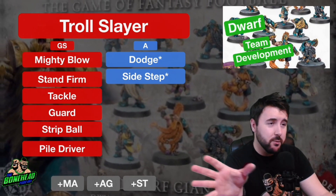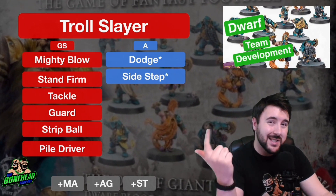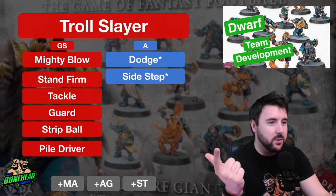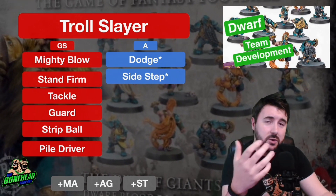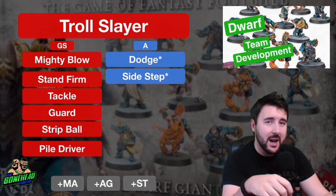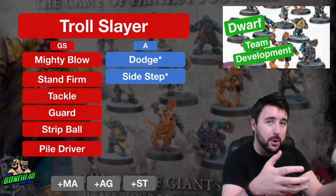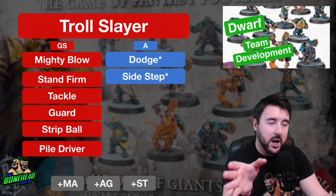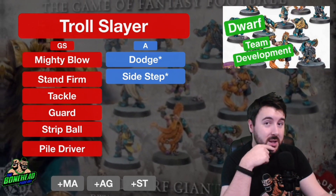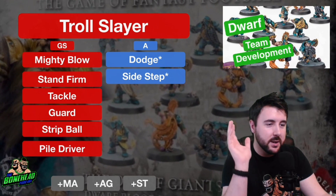Stand Firm will very much help you stay out of trouble on the sideline with Frenzy. Tackle, if you are going to be using your Troll Slayer as a safety, is going to help depending on the rest of your league. Guard as well — basically everything we said about the Blitzer applies here. If you've got 2 Blitzers and 2 Troll Slayers, 2 of those guys need to have Guard and work together. You can pair up a Guard Troll Slayer with another Troll Slayer and just double-guard them and have a little Frenzy mosh pit. Strip Ball is going to be useful as your league develops — if you can get a Troll Slayer onto the ball carrier, it gets 2 shots at punching him down.